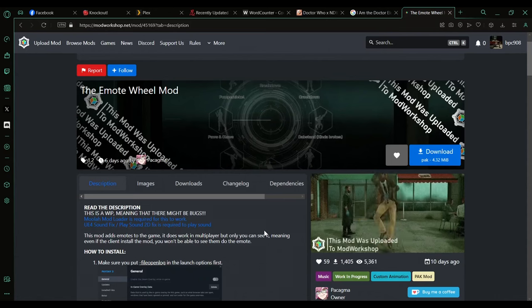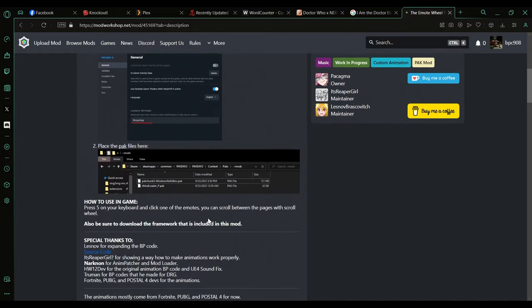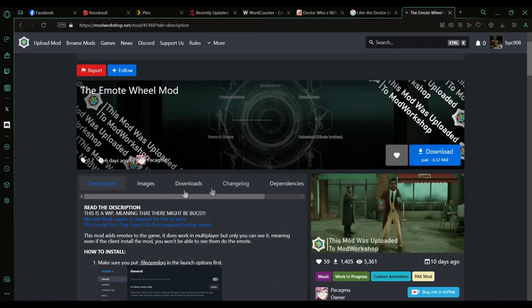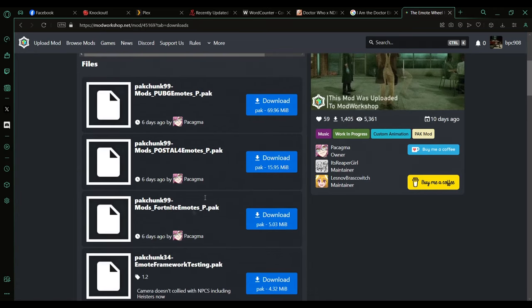Welcome back to another mod spotlight. Today we're taking a look at another crazy mod for Payday 3 — it's called the Emote Wheel mod. This allows your heister to do emotes in game, and it has a lot of stuff you can do, so it's kind of funny to see.